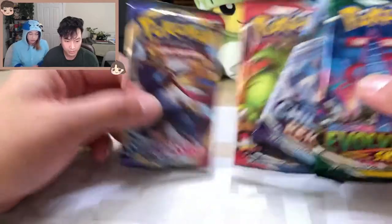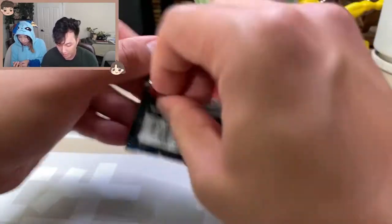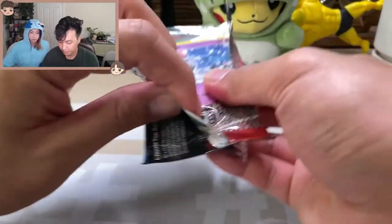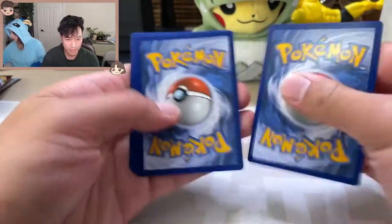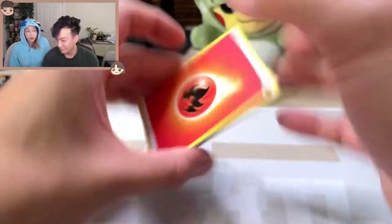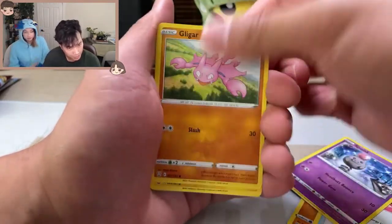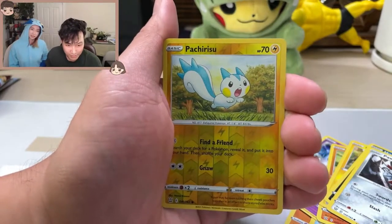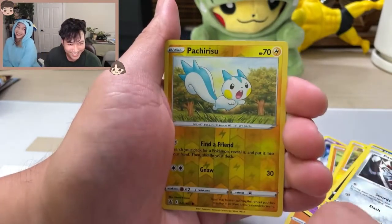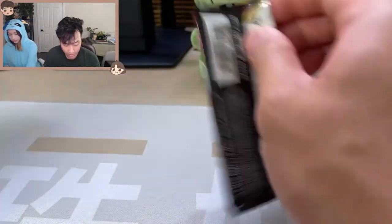We do the Evolving Skies, Chilling Reign, and Sword and Shield Base — all the same. So as always, start with Battle Styles. Maybe we'll get an Urshifu. Maybe we'll get an Urshifu V-Max, who knows? From Battle Styles: Fire energy, Kirlia, Urn of Vitality with a Recycler and a Spoink, Gligar, Shinx, Houndour, Pawniard, and Pachirisu in a reverse — so cute, very cute Pachirisu. Bolton non-holo. So we're pretty even on packs there.